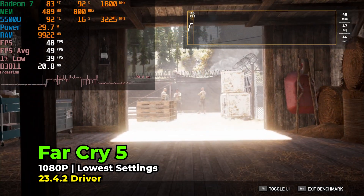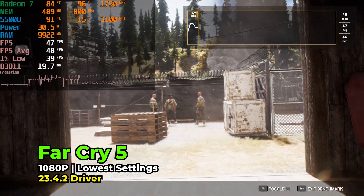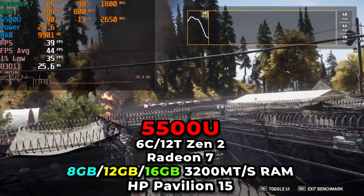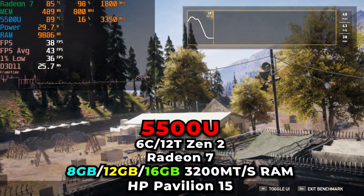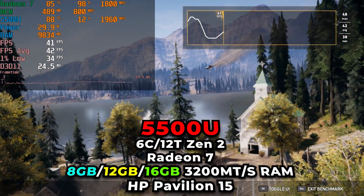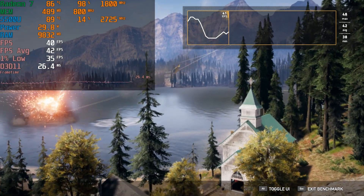Hey there, today we're taking a look at Far Cry 5 running on the AMD Ryzen 5 5500U, but we're taking a look at it with all the different memory configurations I can configure on here. So we're going to be taking a look at 8GB of RAM, 12GB of RAM, and 16GB of RAM.